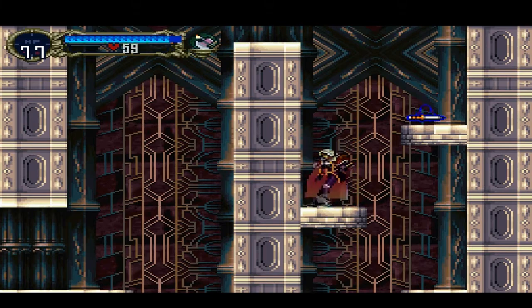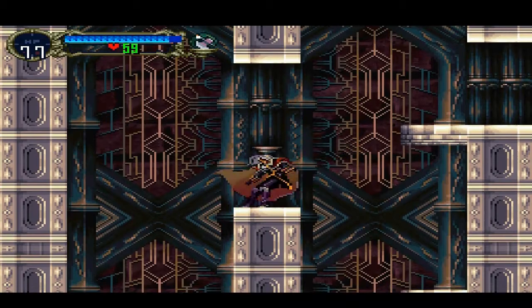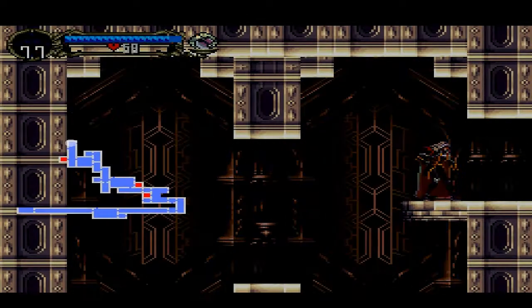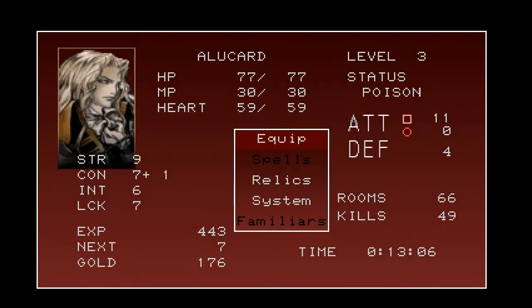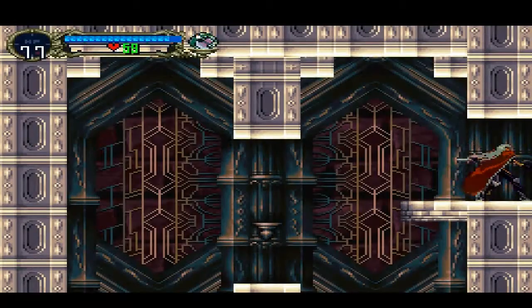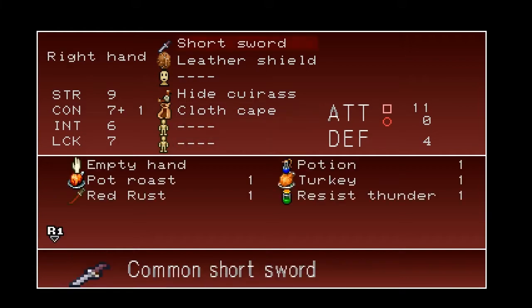I really wish I wasn't cursed. I've changed weapon — one of the things added from some of the later Castlevania games on SNES and such is that when you pick up a sub-weapon the other weapon doesn't just disappear — it drops behind you so you can pick it up. That's a nice touch. Here is the map — that's where I've gone so far. I really wish I wasn't cursed. Anyway, I've got poison as well.